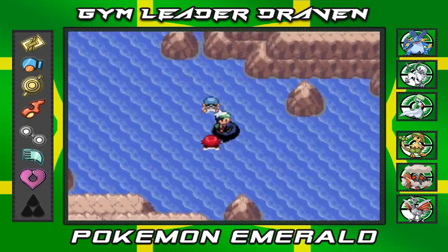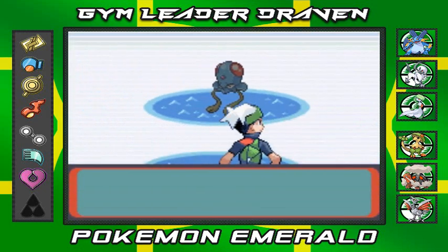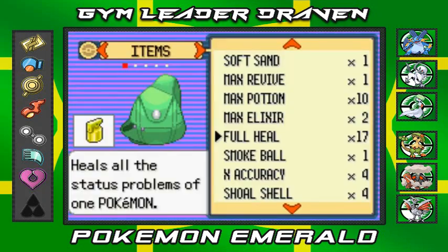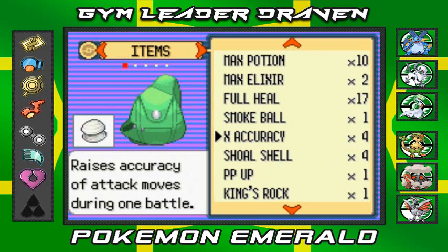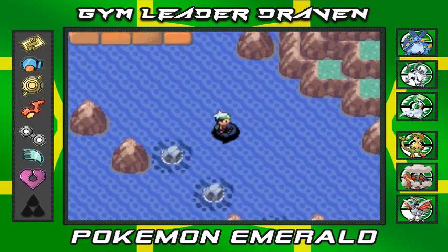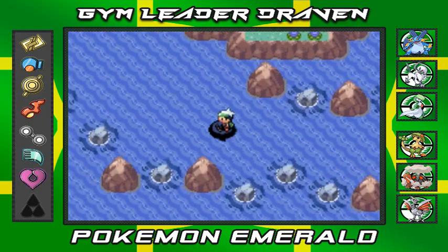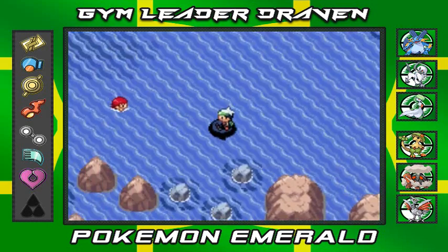Let's move on — I think we got one more person to go. We got a Tentacool at level five, how is that even possible? I ran out of repels. Do I have any super repels? I ran out of super repels, so let's use max repels — this will last a while longer. We've finally made it to Evergrande City! But we can't go up here because we don't have Waterfall, so that's out of the question.